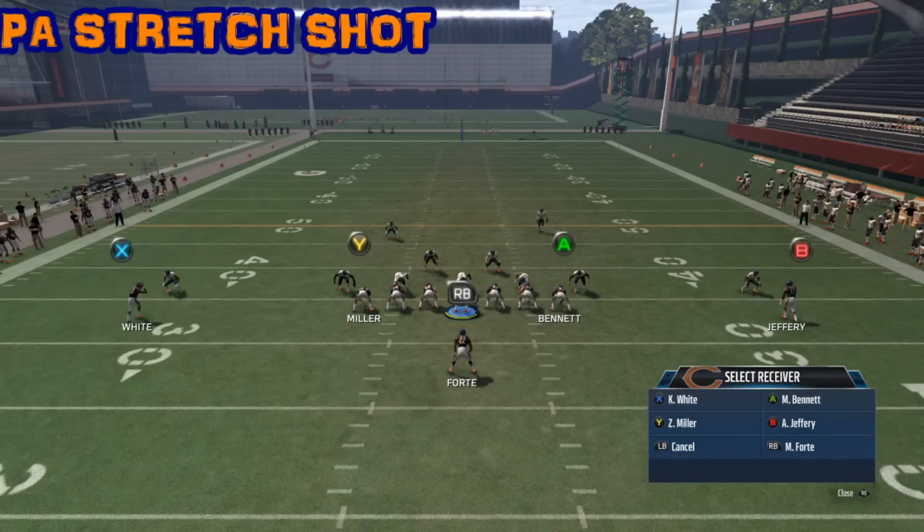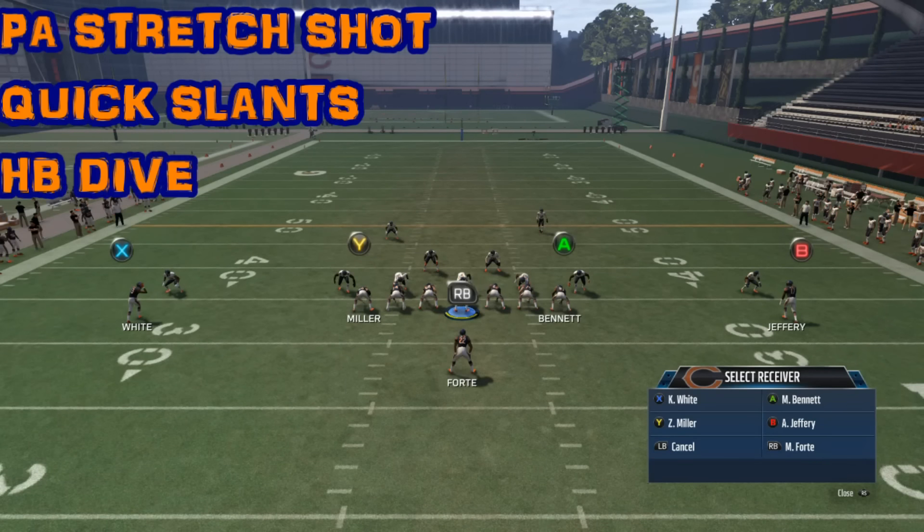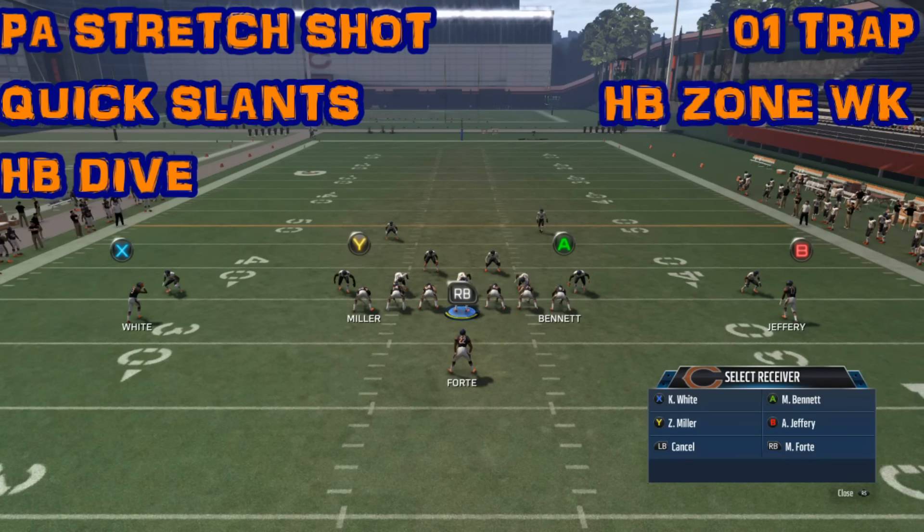The plays I'm going to go over are PA Stretch Shot, Quick Slants, HB Dive, O-1 Trap, and HB Zone Weak.